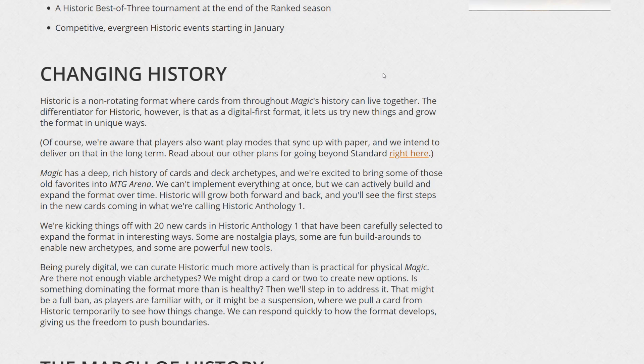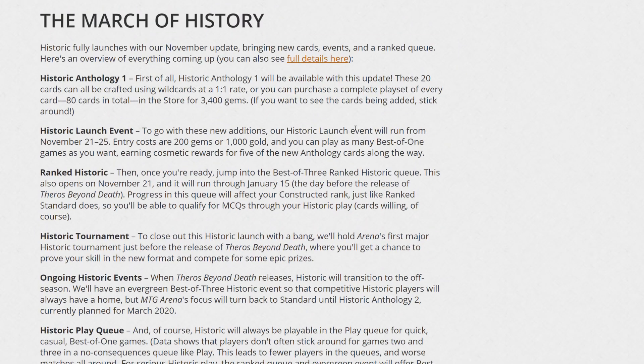So this is basically what they said — they can pretty much just change things quickly. Historic Anthology 1 will be available this update. These 20 cards can be crafted using wildcards at a 1-to-1 rate, or you can purchase a complete playset of every card — 80 in total — in the store for 3,400 gems. So you can either get 80 cards, or the Mastery Pass, and those cost the same exact amount. Some people are going to say they just doubled the price of the Mastery Pass. We'll see if that's really worth the price tag.